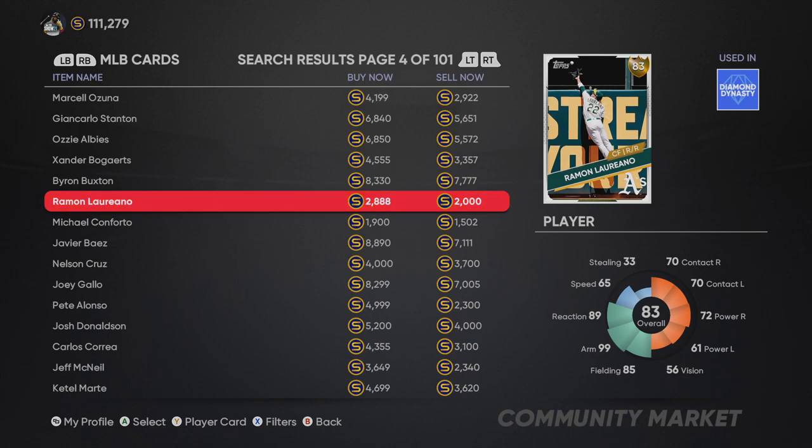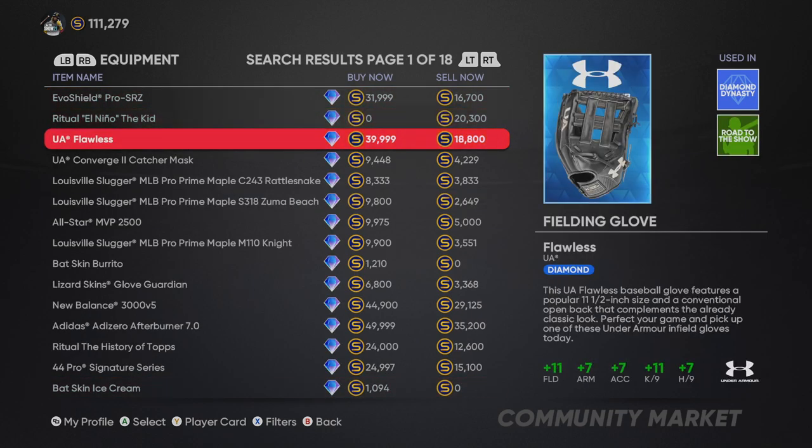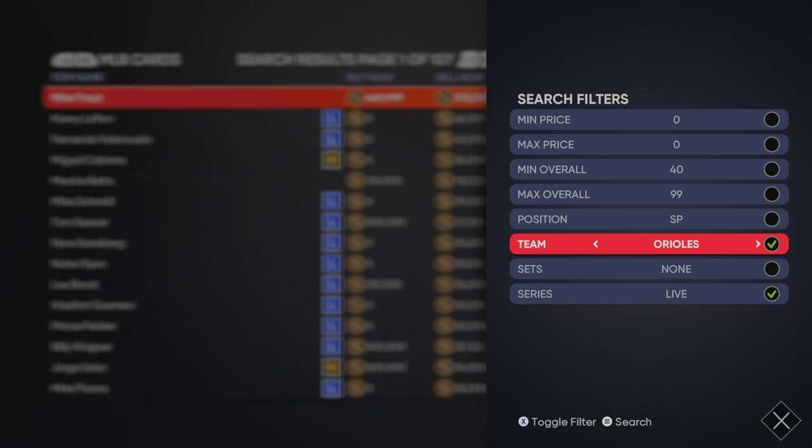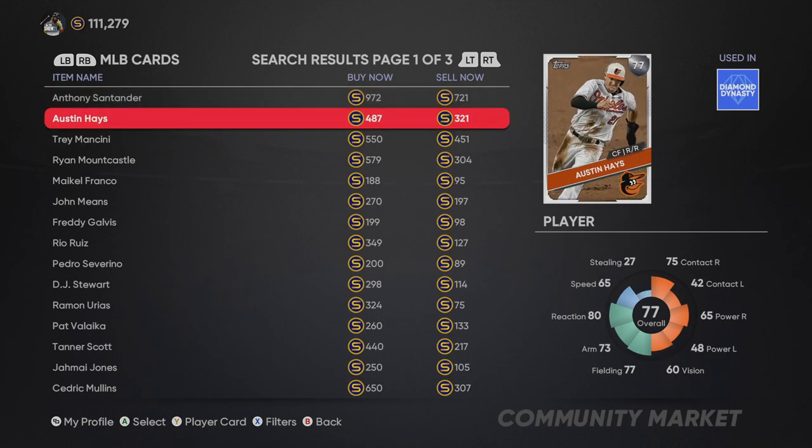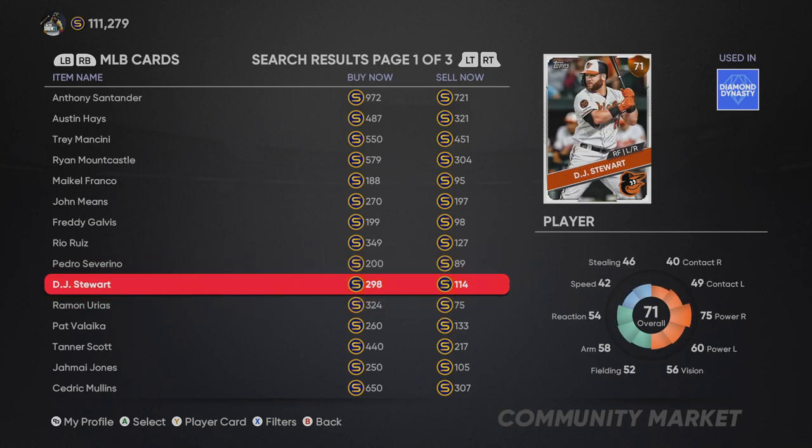Early in the year, always check the prices of items. When going through packs, always sell items through the Marketplace rather than quick selling. It's going to say 'sell now for 114 stubs,' but you could sell for double that by checking your inventory. Earlier in the year there aren't as many players being released and opened, so prices are higher. As more people complete collections, demand drops and prices fall - basic supply and demand. Right now demand is really high, especially for cheap team collections like the Orioles.